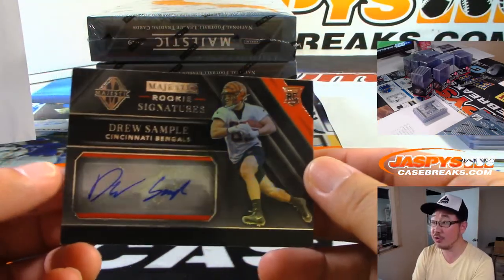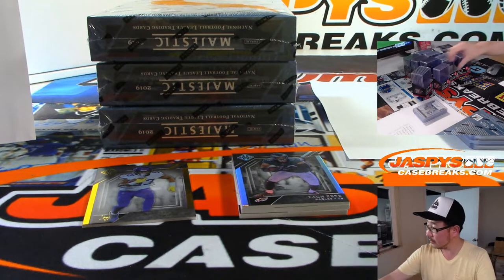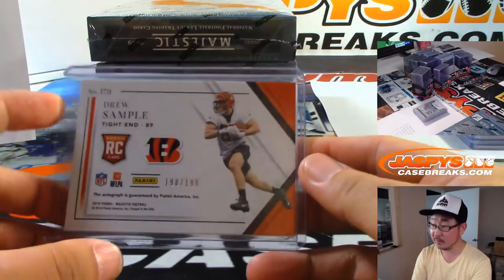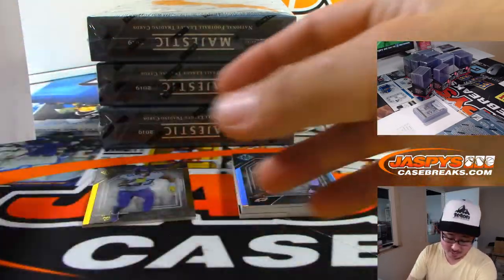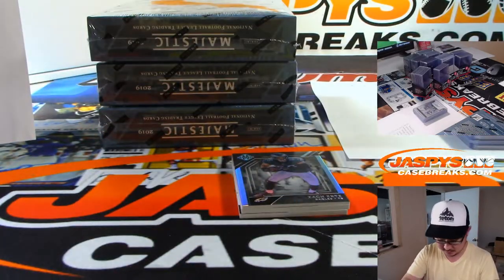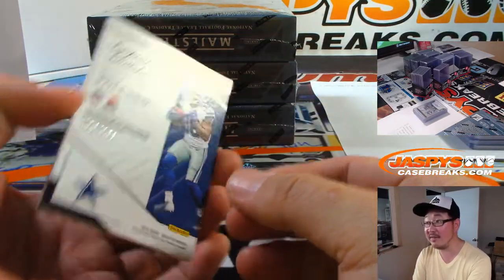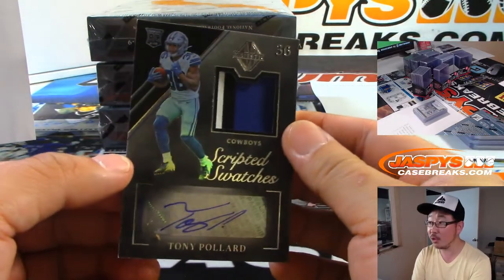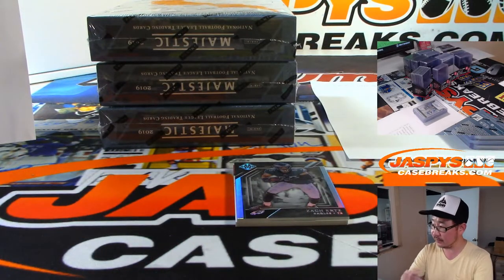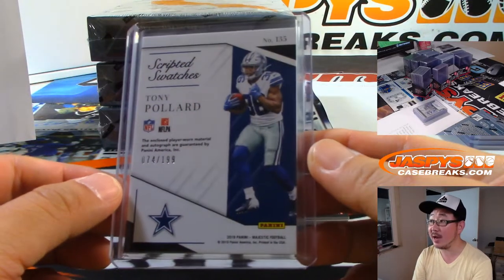We've got Drew Sample again — rookie auto for the Bengals. That goes to Tim. And once again — 198 out of 199 — Dalvin Cook, of course goes to you Sam. That's 13 out of 50. We've got Tony Pollard, 74 out of 199 — three color jersey and autograph. Jacqueline with the Cowboys.